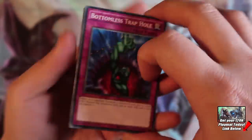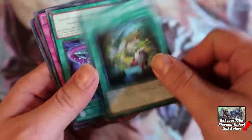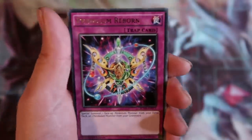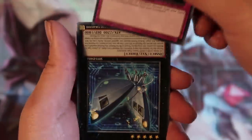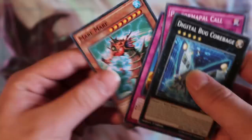Now let's go on to the last pack — 14 packs guys, let's see what we get. Another Bottomless Trap Hole, this is absolutely insane. Zenmail Malfunction. Advanced Zone. Pendulum Reborn — really nice card. Digital Bug Corvage. Morphtronic Call. Commander of Swords. And last but not least, a Mare Mare for our 14 packs.